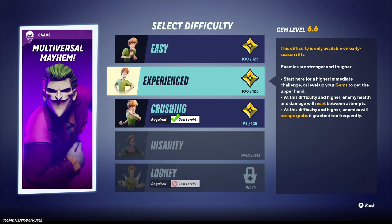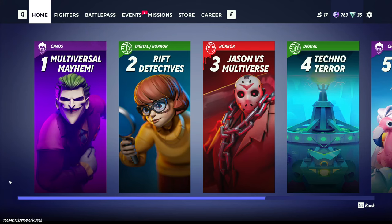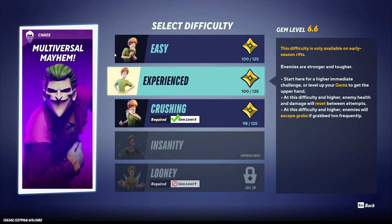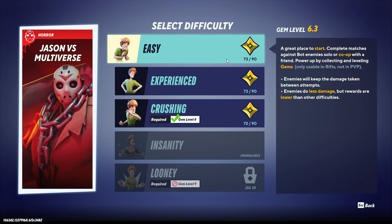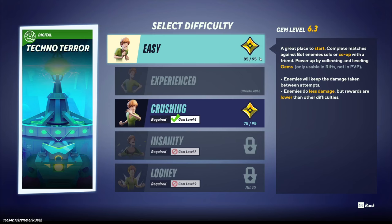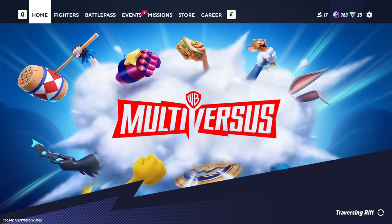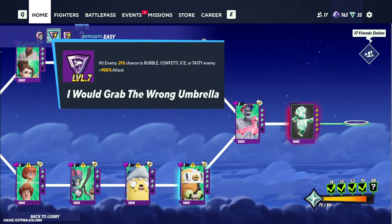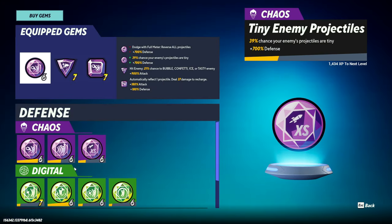So if you're planning on completing all difficulties, start at the lowest one to get the maximum mileage out of your gems and your time. You should probably complete all rifts on the lowest difficulty first before moving up to the second difficulty on any of them. The gems transfer between both rifts and difficulties, so leveling up your gems by completing all the Joker Rift difficulties might make it harder to complete the easy level of the Summer Rift. No harm, no foul if you need to un-equip gems, but it'll just take you a bit longer.